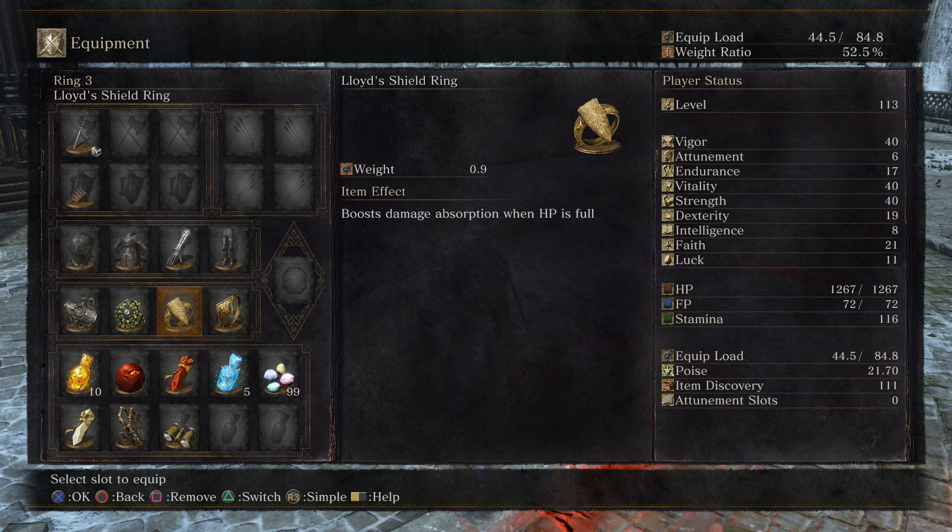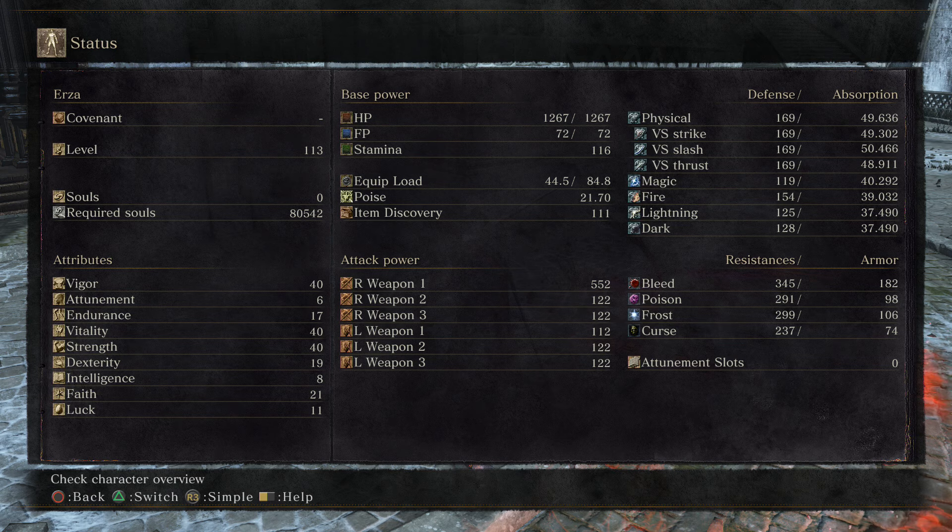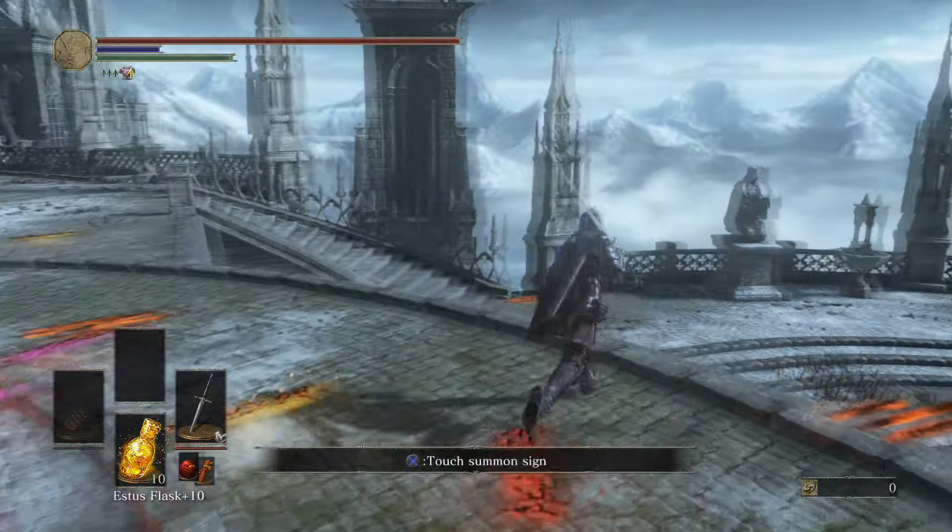For those of you interested in the stats, I'm at soul level 113 — a pretty standard build. I don't really change my stats around too often; I don't like wasting attribute relocation possibilities unless I'm going for a full faith or full intelligence build or something like that. Okay, let's get into the PvP.